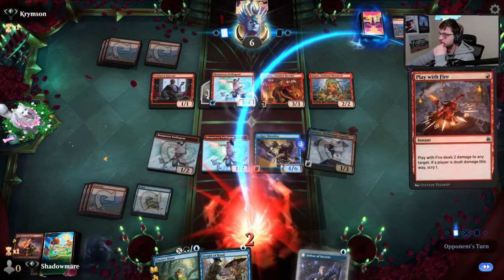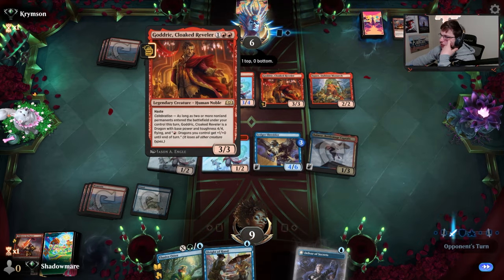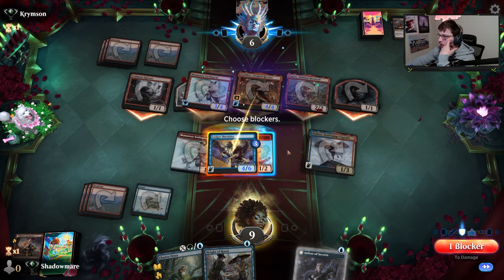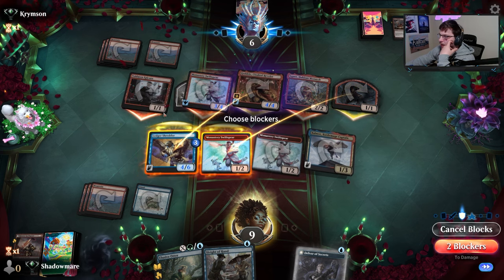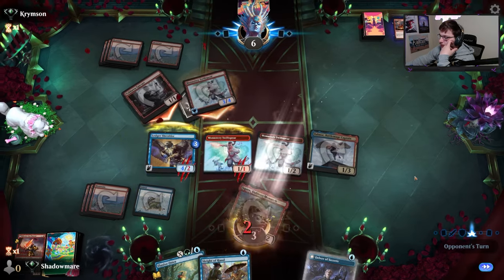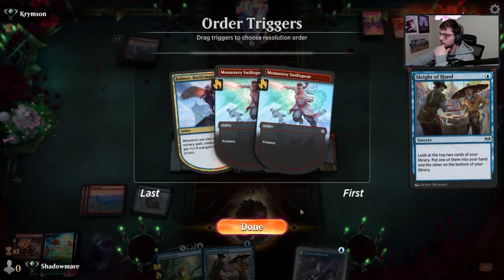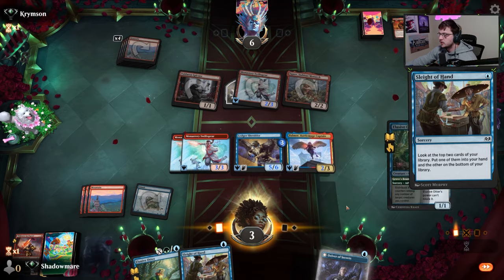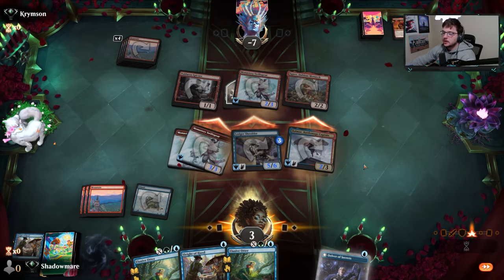This can block it freely now - it couldn't before. This would have flipped into a four-four, they could have attacked, so they see it there. We block freely - two, five, six. And then we just do this - it's enough by a mile. I guess it was enough anyway - we hit him.